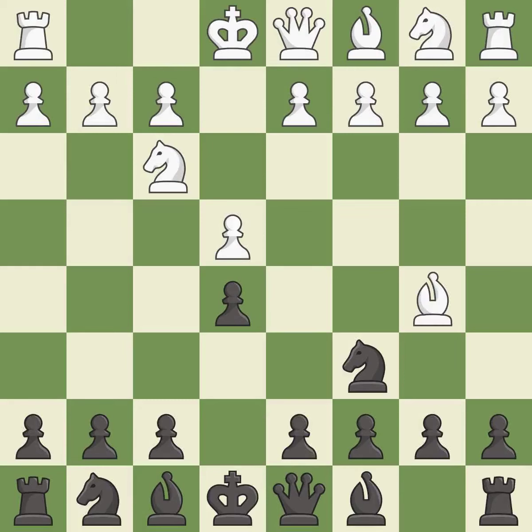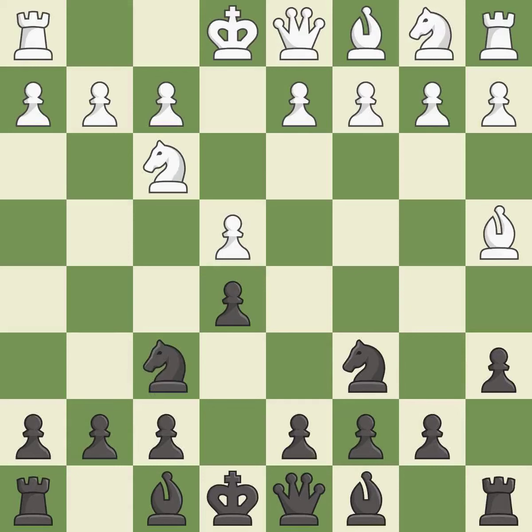The Ruy Lopez opening develops the bishop to immediately attack the knight on c6, the lone defender of the e5 pawn. a6 forces the bishop to decide: exchange or retreat. Ba4 safely retreats the bishop while keeping pressure on the knight. Nf6 attacks the undefended e4 pawn and develops the knight at the same time.